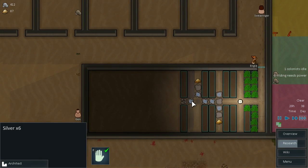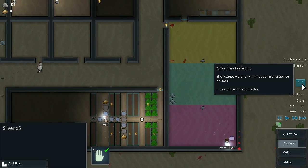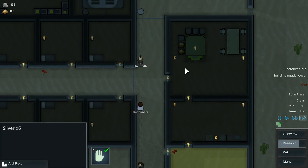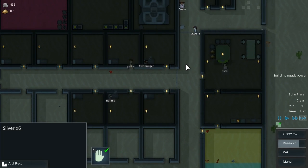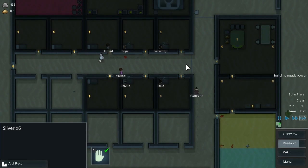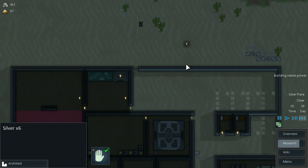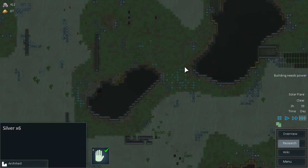Awesome. So we're going to fill this entire area with grow tables — that's the plan. And we've got a solar flare. That's not good. They can't actually get food out of there now. Well, we do have some food here though. Everyone's going to sleep anyway, so that's going to pass pretty quickly.